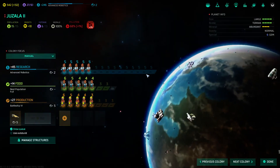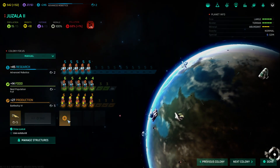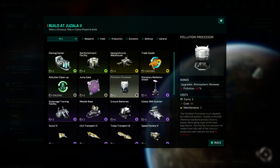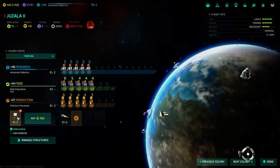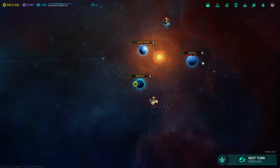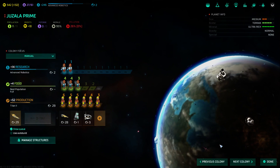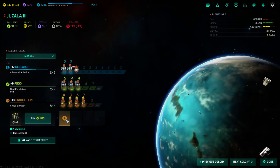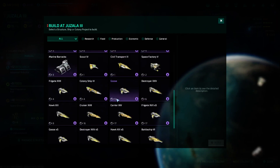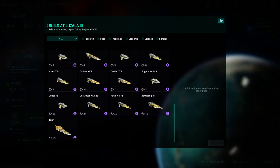Your pollution is a problem, buddy. Do you not have a pollution processor? Of course you don't. Do that first, then go back to your battleship. You're making a titan. Space elevator — okay, after the space elevator I want you to make me lots of geese.